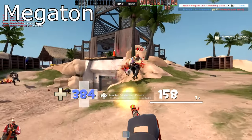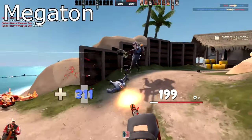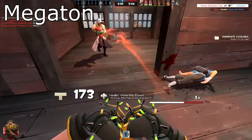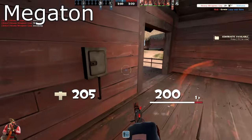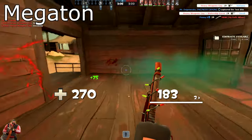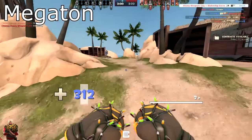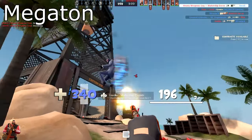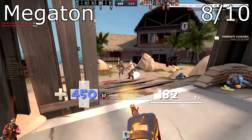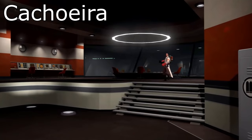Megaton is the third map set on an island this update. Layout-wise it is extremely tiny and simple, yet that is exactly what makes it amazing. Ninety percent of its elements are visible at all times and the visual design complements exactly that. It looks extremely warm and cozy and is, dare I say it, a haven for friendlies and pyro sharks alike. I give it 8 out of 10.